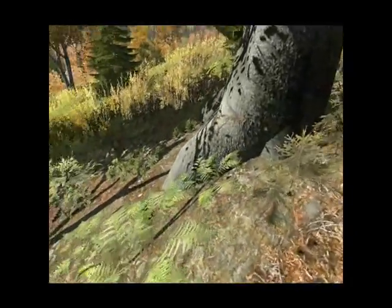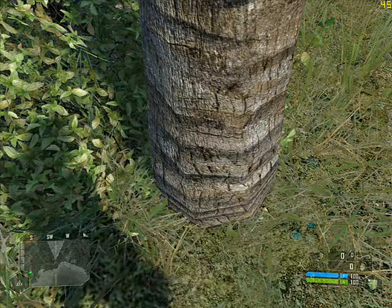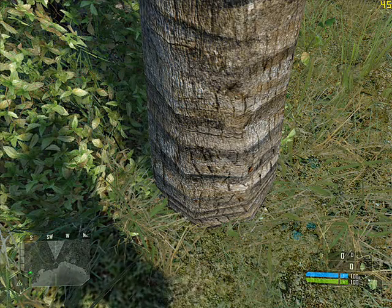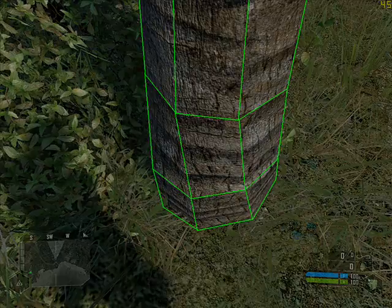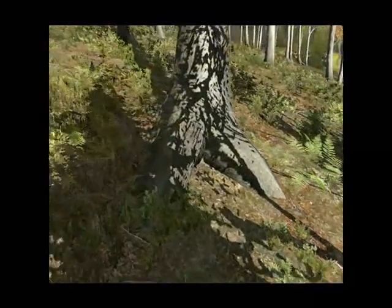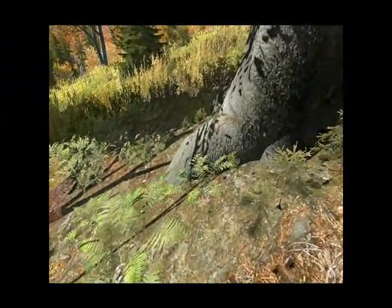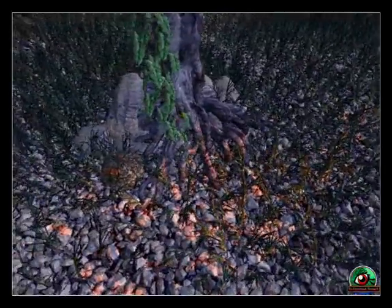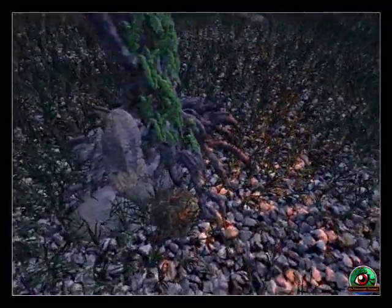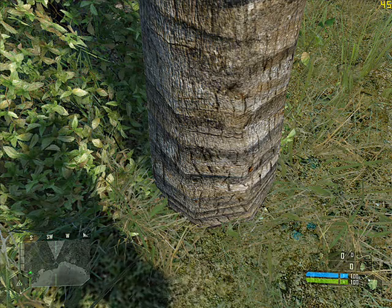We're looking here at ArmA 2, and at the base of a tree. This is actually a very good base of a tree. On our last demonstration we showed the base of trees in Crysis — they were six polygons. In ArmA 2 the trees are considerably more advanced, but I'm sure you can still see the polygons. Now if we have a look at trees made of unlimited point cloud data, please remember there is going to be a difference between our artwork and the artwork of the games we're seeing.